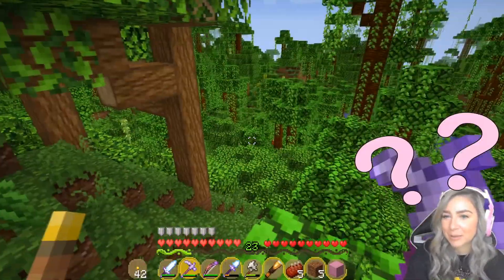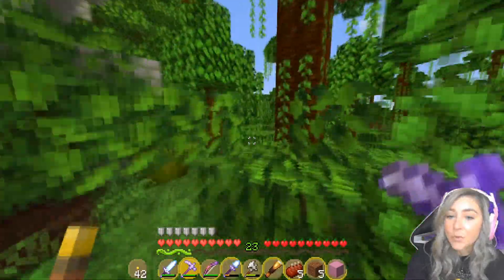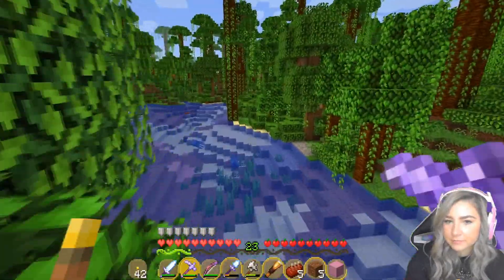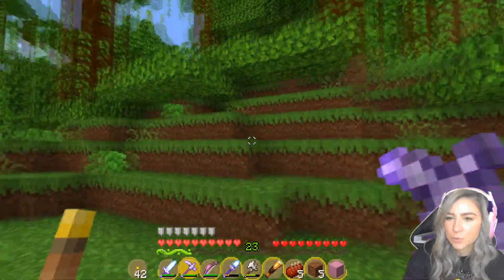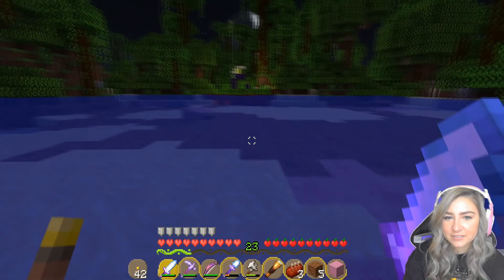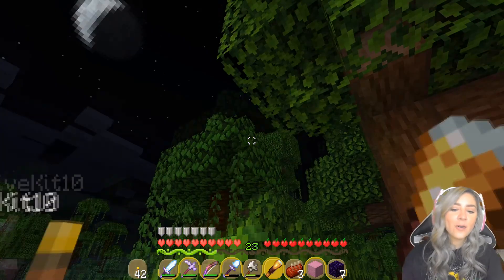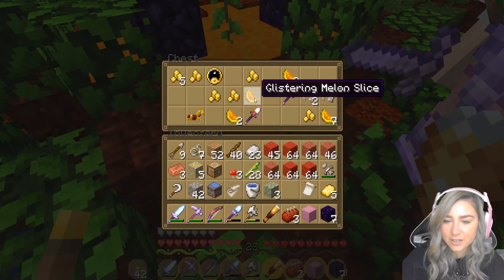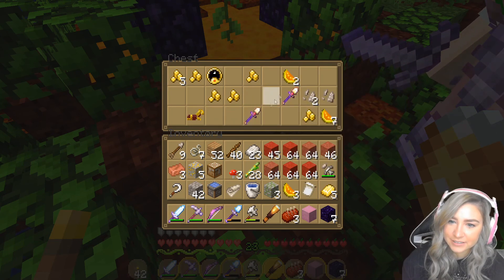I'm looking at the map and it says there are a couple of broken portals too. It looks like if we go north and then east there's a broken portal — I'm assuming it'll be surrounded by netherrack because of the explosion. Northeast, so it's back a little the way we came. I found it! There's a red bird over there — hello red bird. What's in the chest? A mending shovel, an efficiency three shovel, some more armor, and glistering melon — we can make some healing potions now!